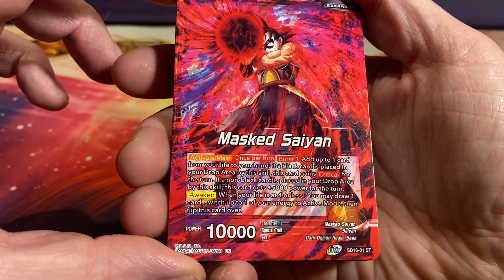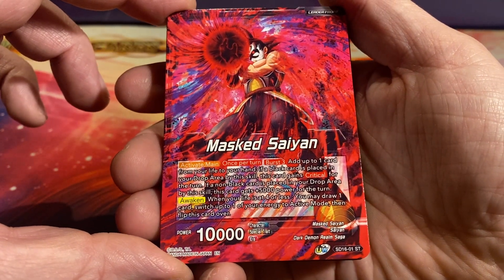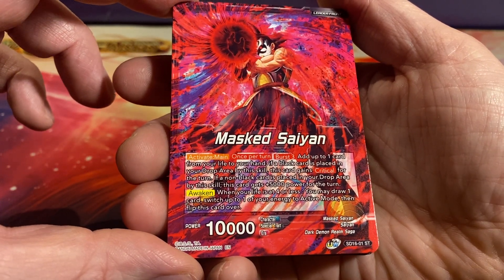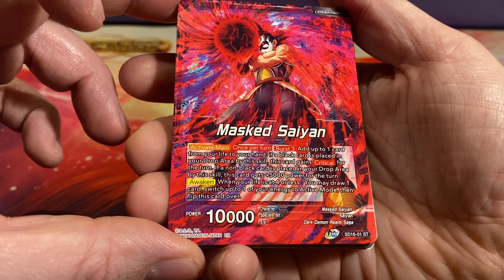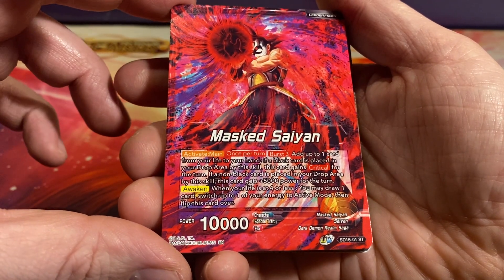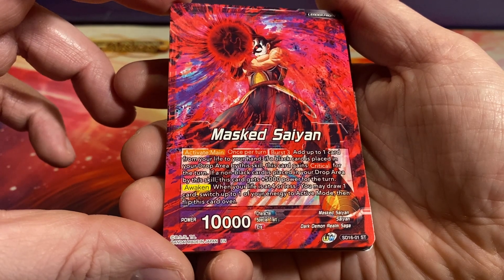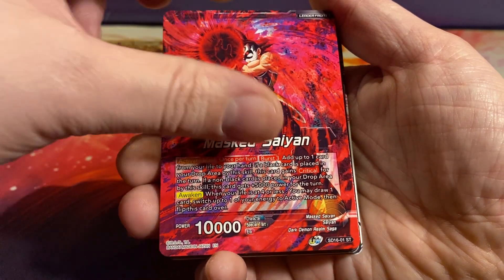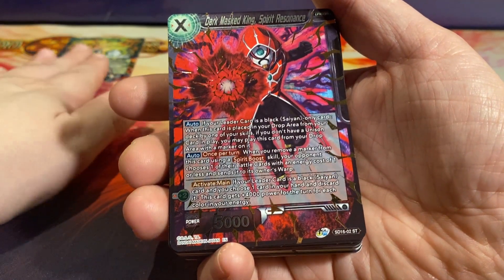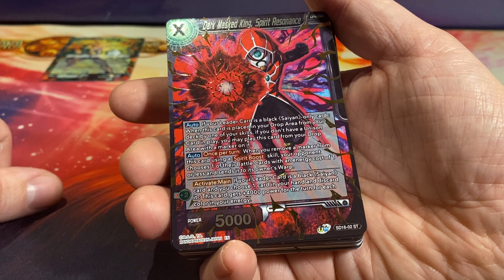Masked Saiyan. Activate main once per turn: Burst 3, add up to one card from your life to your hand. If a black card is placed — that's the same as the ability on the front. Then awaken when your life is at 4 or less: you may draw one card, switch up to one of your energy to active mode, then flip this card over. 10k power card. So that's even less work to flip it over than old Vegeta.